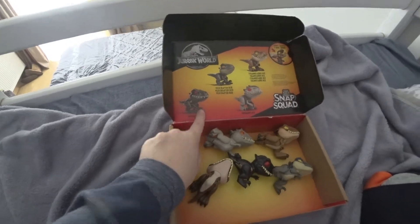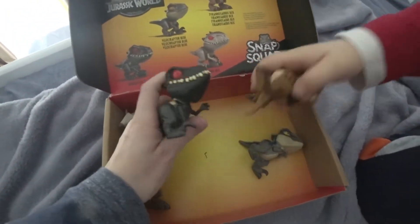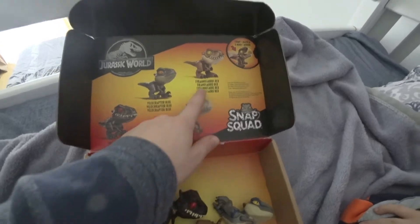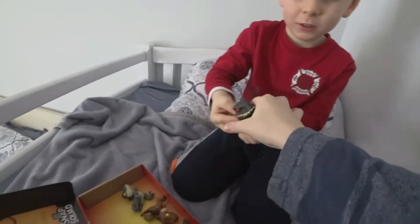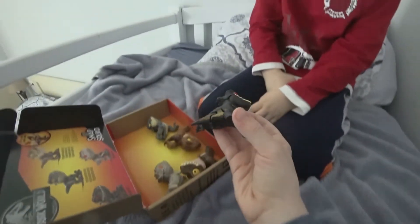We got the Indoraptor. I wonder why it's scratched up — maybe the Indoraptor did it. Did you do it? He didn't say anything. We also got the Velociraptor Blue, the Indominus Rex, and the Tyrannosaurus Rex. The Indoraptor has some gold stripes.